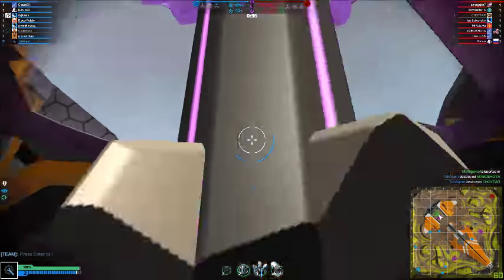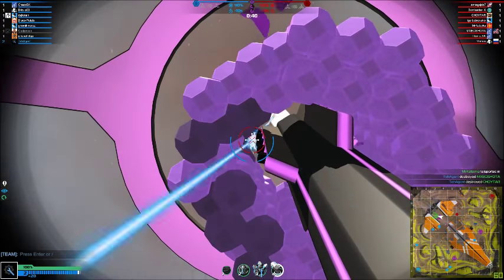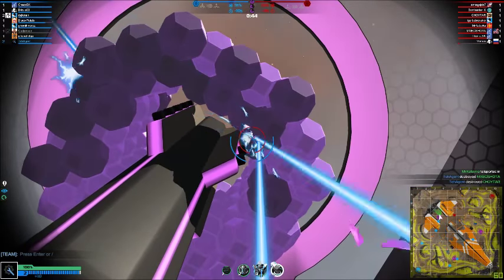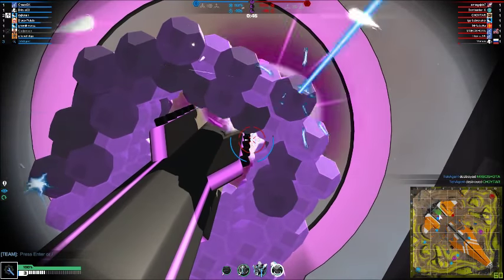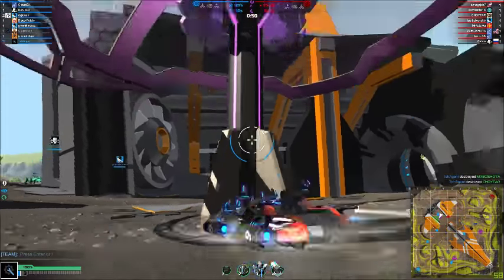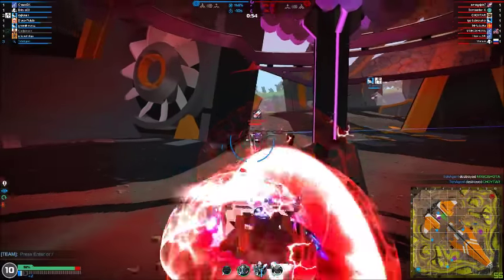We're going to kill the first two enemies as they charge in right off the bat — pretty easy kills. Got a pretty weak aircraft and a small, low CPU Tesla build. We look up the connector strips, shoot right up the middle of those, and we can take a tower pretty quickly.